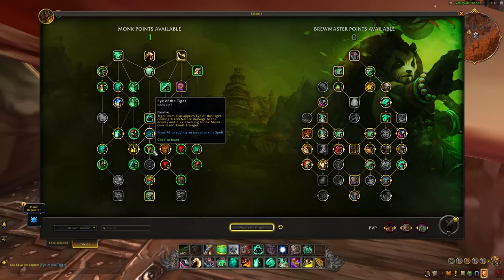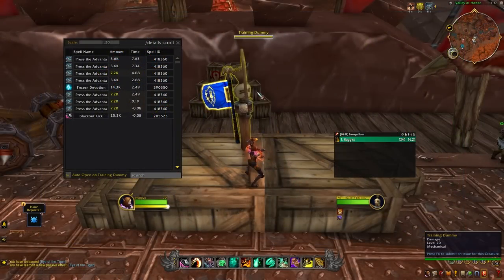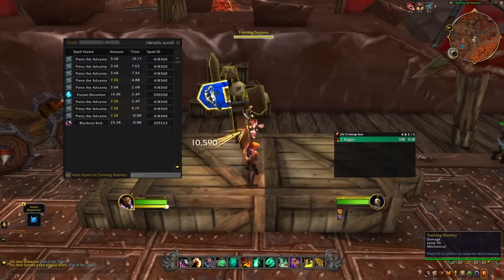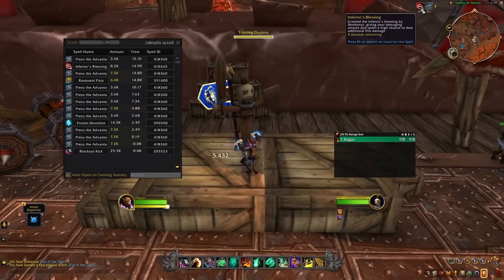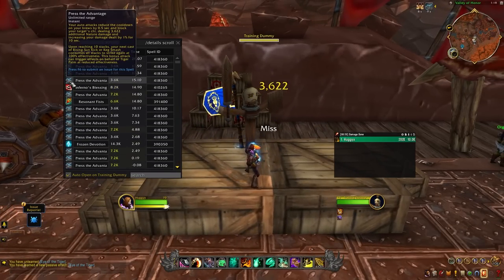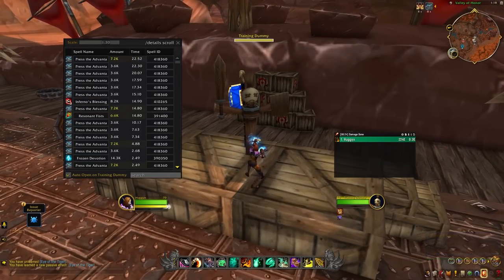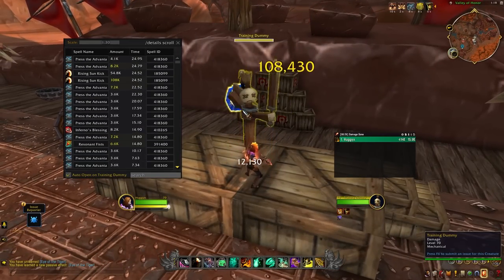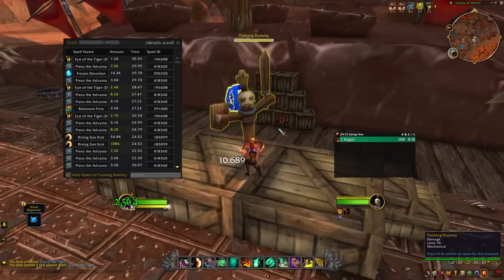With that figured out, I wanted to see how Press the Advantage interacts with Tiger Palm talents. My first thought was Eye of the Tiger. At first I thought maybe every auto attack would apply Eye of the Tiger, which would be broken. But rereading the ability, it's every time you consume the 10 procs that it applies to the target. It does work when you Keg Smash or Rising Sun Kick — a little less uptime than just running Tiger Palm instead, but it saves you a global and gives you that nice damage increase.